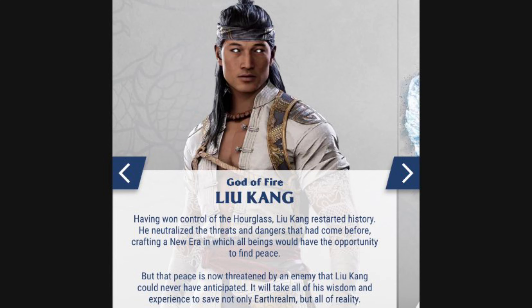Starting with Liu Kang, god of fire. Having won control of the hourglass, Liu Kang restarted history. He neutralized the threats and dangers that had come before, crafting a new era in which all beings would have the opportunity to find peace. But that peace is now threatened by an enemy that Liu Kang could never have anticipated. It will take all of his wisdom and experience to save not only Earthrealm, but all of reality.